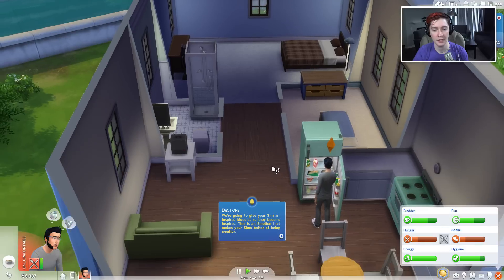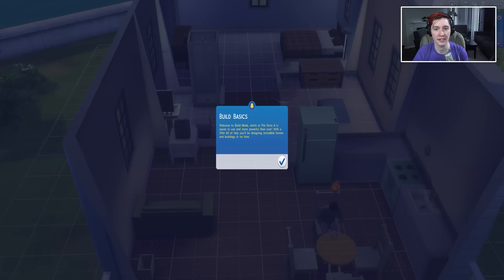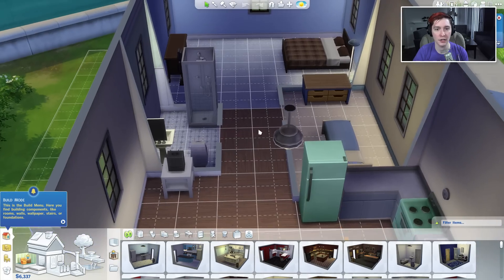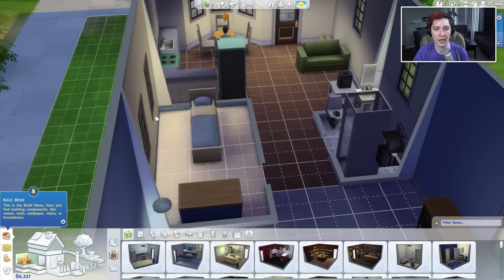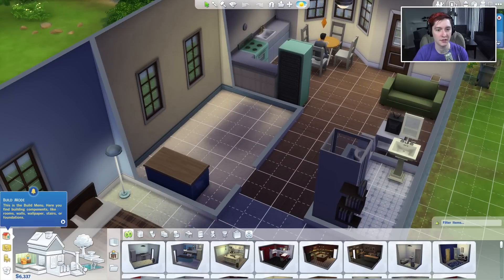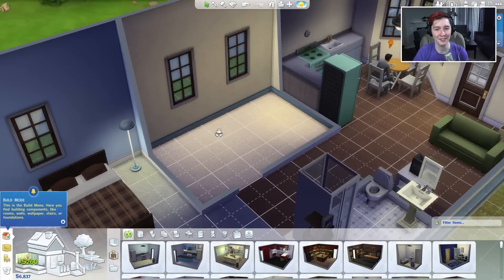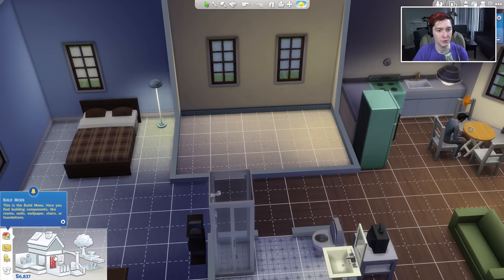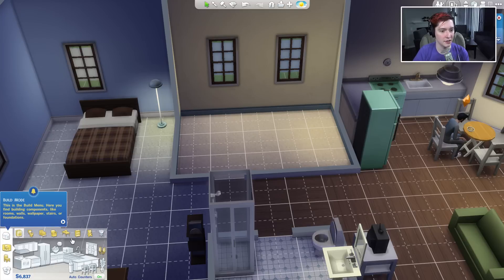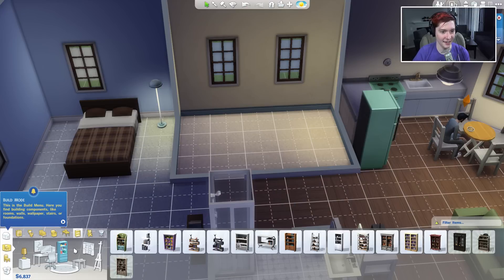Frog room. Chat says BRB, you gotta find out what peeing in the shower feels like. No, that's gross, don't do it. Okay, rooms — I want that. I'm gonna eat a garden salad because I can't die making a salad. And before I die like... making a salad. You're gonna die so fast.